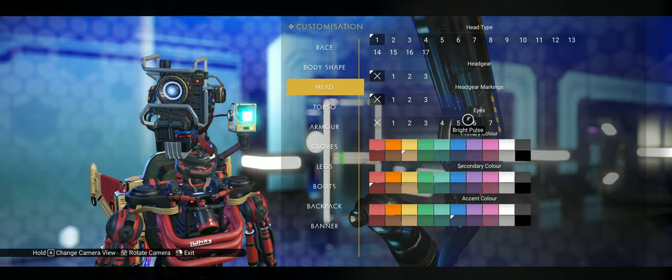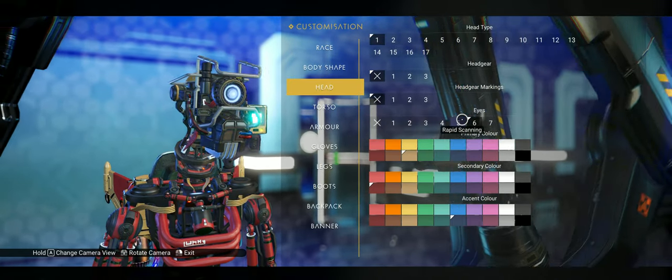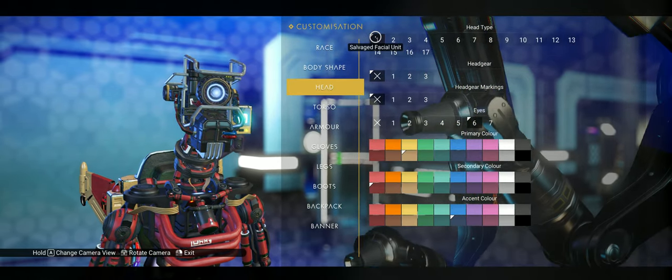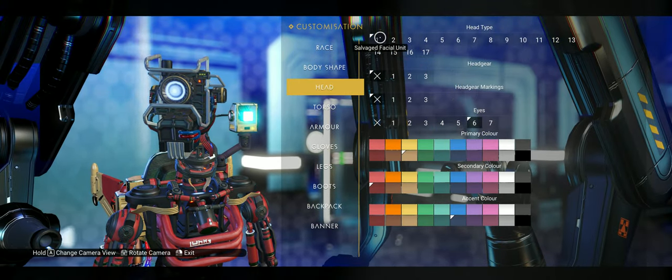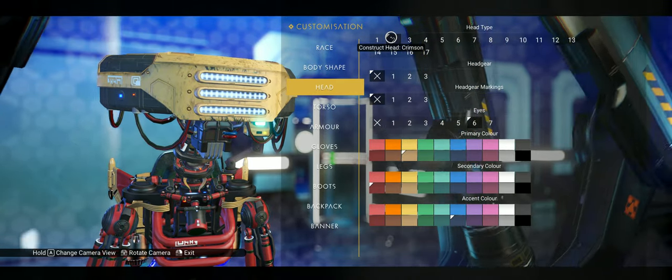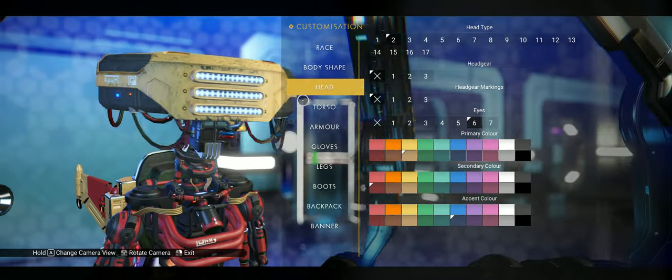You can see there are some different choices for eye flashing colors if you're looking for that — it's just cosmetic really. That was the salvaged head. This one's the construct head or the crimson head.